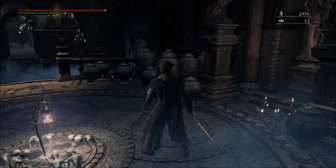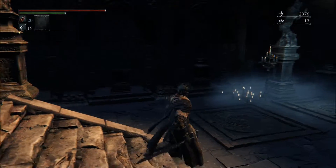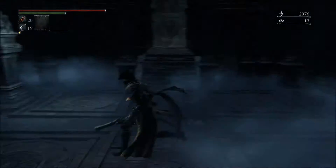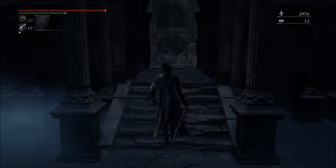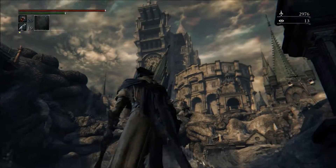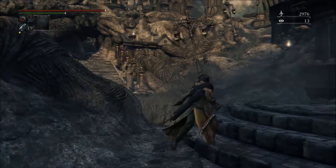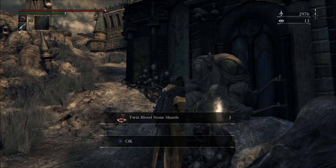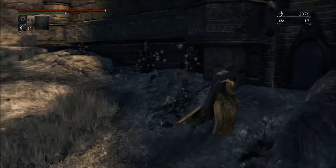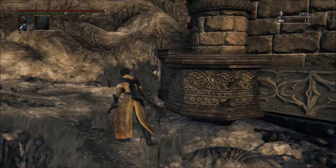I've been running chalice dungeons with other characters but I always knew I was gonna play this DLC with him. There's a door that doesn't open from this side. Looks like maybe we can get some NPCs to come hang out back here like the chapel. This is pretty interesting — it's a twisted version of the area.